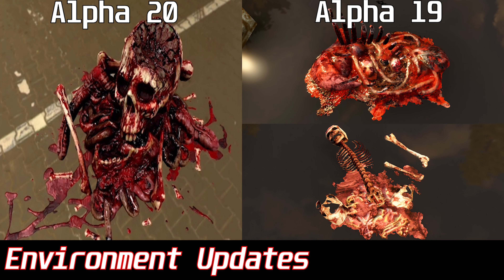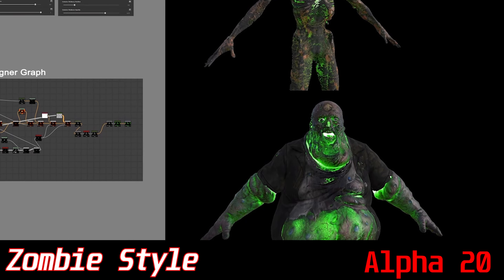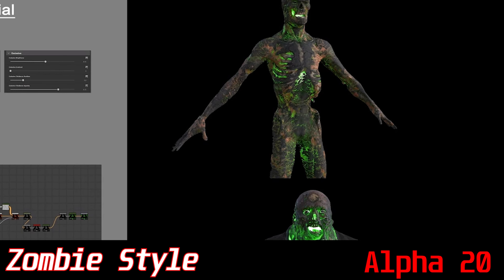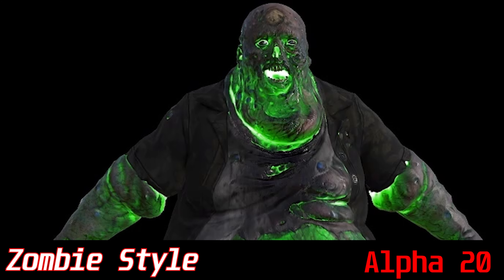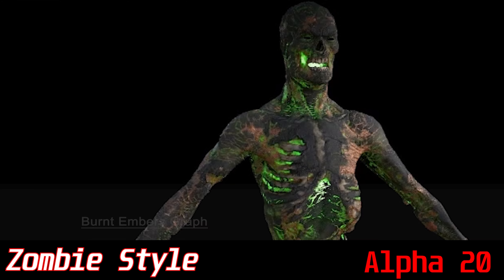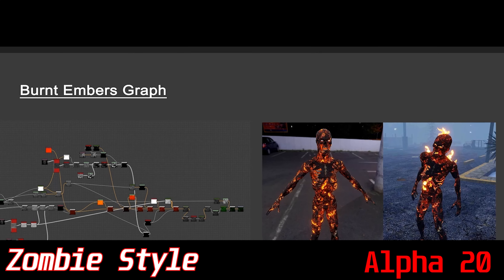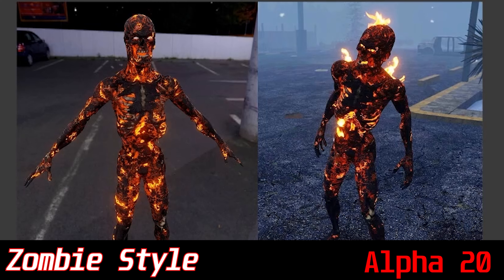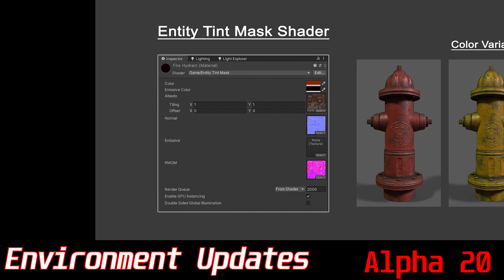Here's the side-by-side comparison with Alpha 20 on the left. This is one of my favorite parts of the dev stream where they discuss the new look of irradiated zombies and how they implemented it — they wanted to have an irradiated look that looked more internal. If you ask me, they did a pretty good job. Later they focused on burning zombies as well, showcasing the internal fire coming out rather than the skin burning itself.